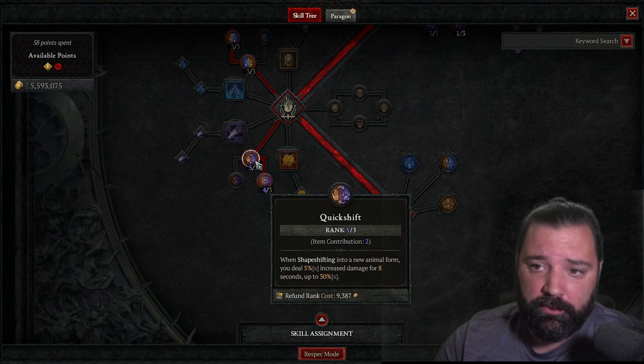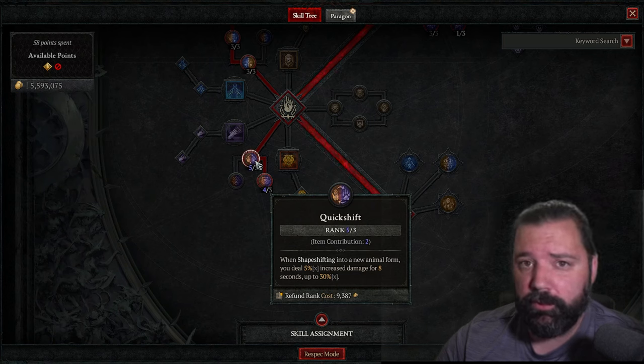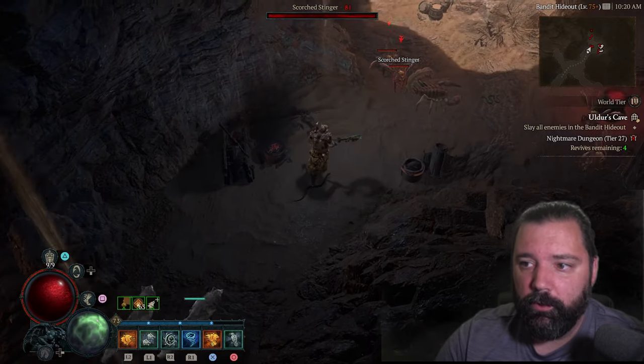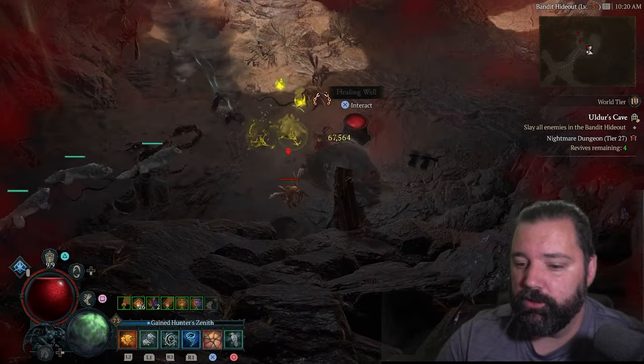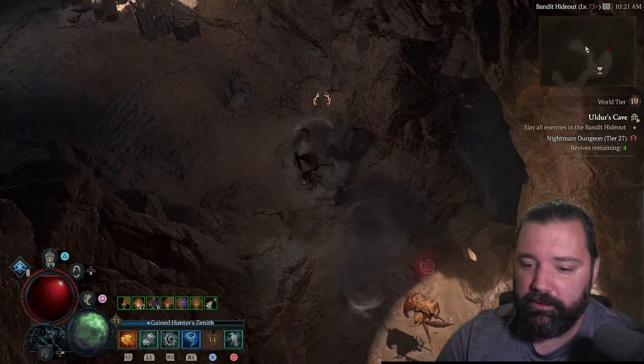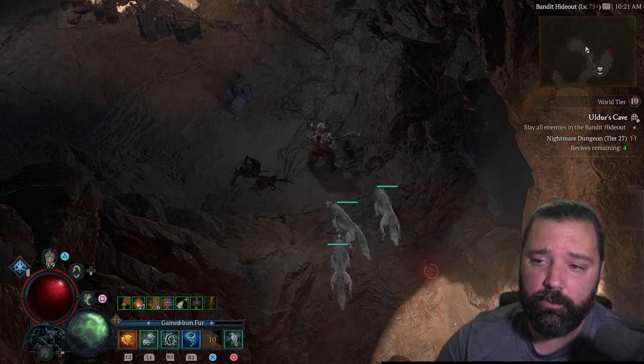Some of that has to do with a skill rework from this season. Quick Shift has been altered: shape-shifting into a new animal form deals multiplicative damage, and this stacks up to six times. With Tornado being a werewolf skill and Trample being a werebear skill, you can cast Tornado, use Trample, cast another Tornado, use Trample again — keeping those stacks active, with Trample dealing more damage and allowing Hunter's Zenith to proc more frequently as well.